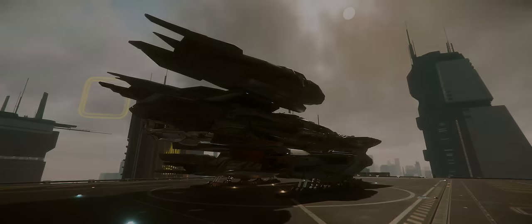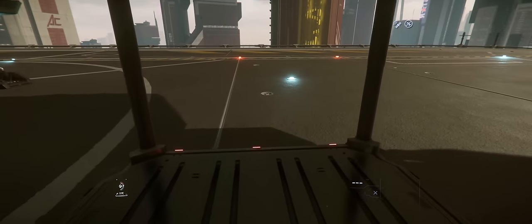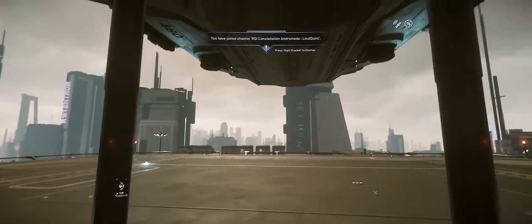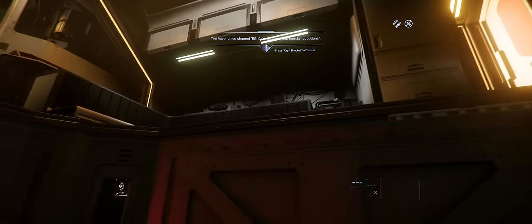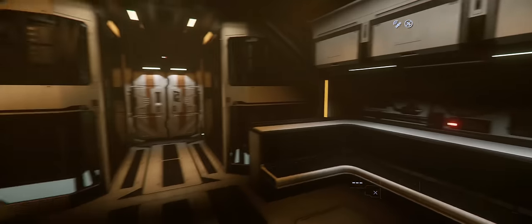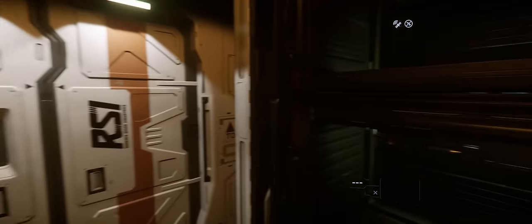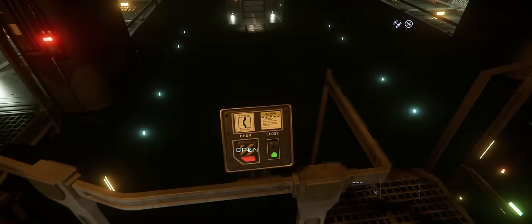The Connies all have two entrances when landed — one crew elevator and the other through the cargo bay — and then like the Corsair, they've got two airlocks as well once you're in space. At the top of the crew elevator, you'll find a basic hab area with seating, kitchen, crew bunks and weapons racks. And to be honest, particularly when putting it straight after the Corsair, a lot of this does start to look quite dated, and I can't help but think that with a rework, CIG would make way better use of the available space.